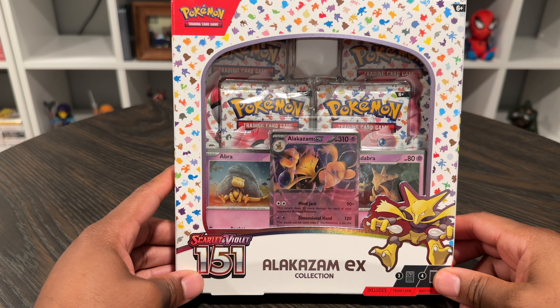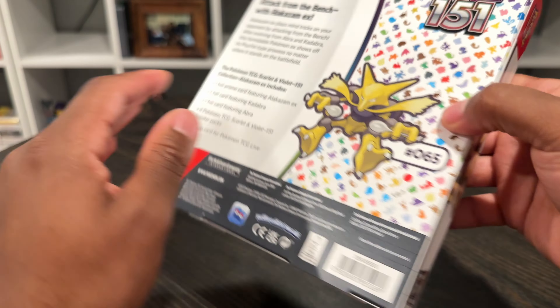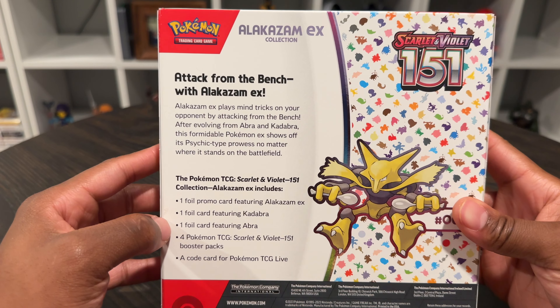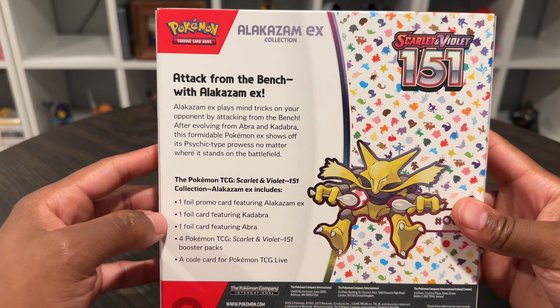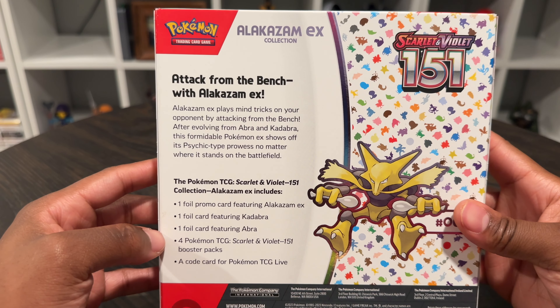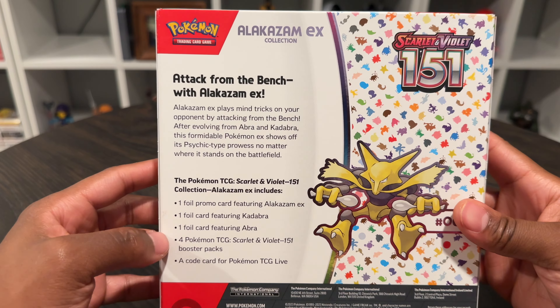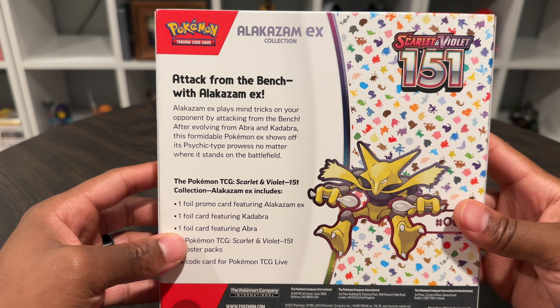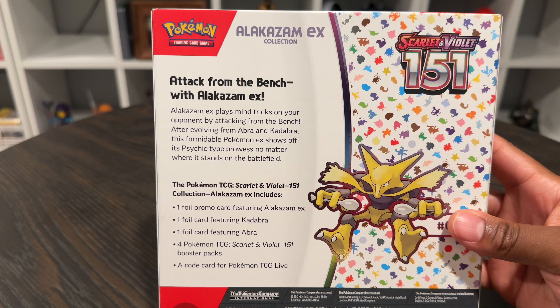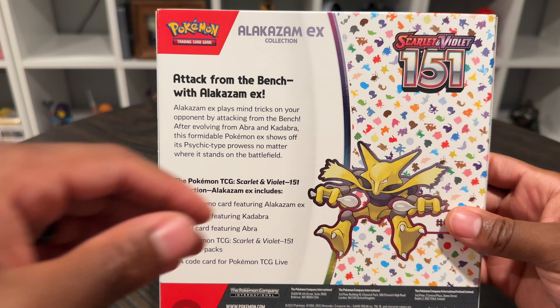We have the Pokemon 151 Scarlet and Violet Set Alakazam EX Collection. This one comes with one foil promo card featuring Alakazam EX, one foil card featuring Kadabra, and one foil card featuring Abra — essentially the evolutions from Abra all the way to Alakazam. We're going to get four Pokemon TCG Scarlet and Violet 151 booster packs and a code card for Pokemon TCG Live. Alakazam EX plays mind tricks on your opponent by attacking from the bench. After evolving from Abra and Kadabra, this formidable Pokemon EX shows off its psychic-type prowess no matter where it stands on the battlefield.